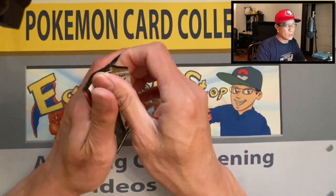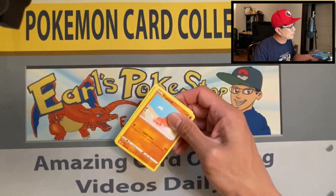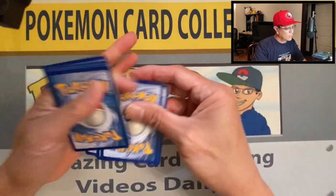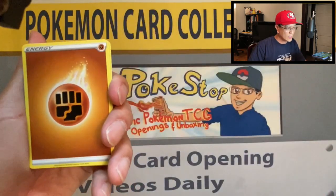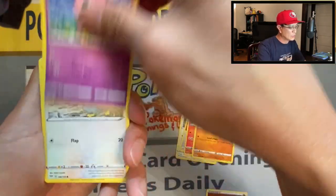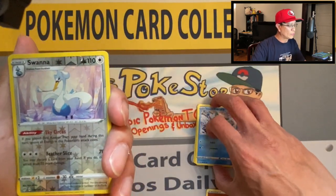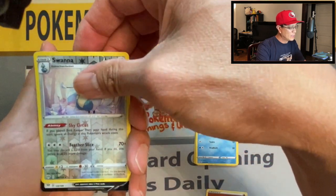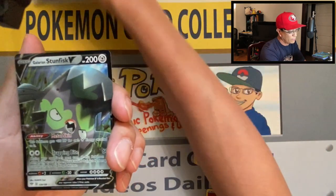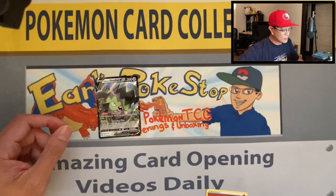That booster box won't be the last — I promise I will open more Darkness Ablaze booster boxes. I want to pull that Charizard V-MAX. Four cards: Fighting Energy, Ursaring, Heat Energy, Simisear, Trapinch, Jigglypuff, Ducklett, Passimian, Galarian Darumaka, Swanna, an adorable reverse holo, and a Galarian Stunfisk V ultra rare card — our very first ultra rare today! Very awesome cool artwork. Let's sleeve it up.